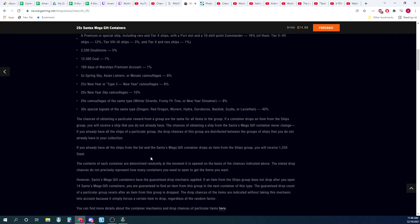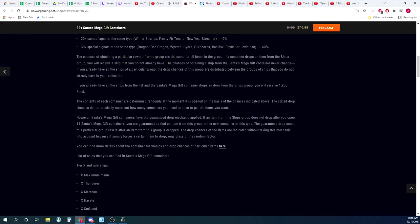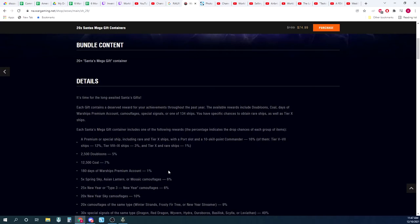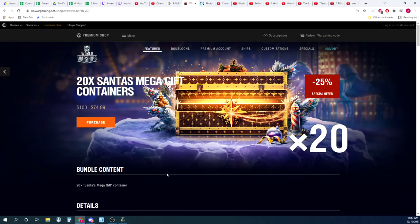I believe that you get the pity mechanic after 14 containers — if you don't get any of the premium ships, you automatically get a ship after your 14th container, so on your 15th container you get one. We've been proving to be pretty lucky so far, and I want to emphasize: it's luck. Somebody might buy a hundred of those regular gift containers and not get anything.